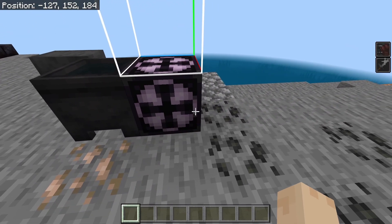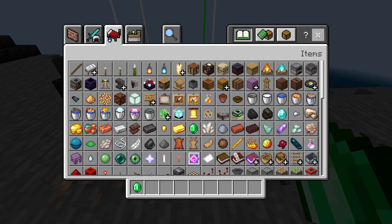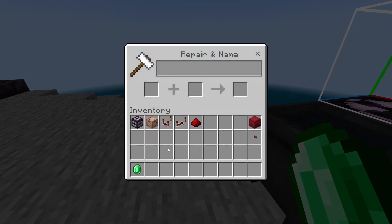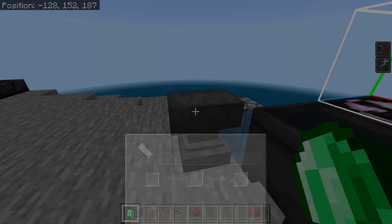Put the item on, use the enchanting book, and voila, you've enchanted the item. Here's what I use: I set all the armor up with protection, unbreaking, and mending. The sword I have set up with sharpness, unbreaking, and mending. And then the shield has unbreaking and mending.